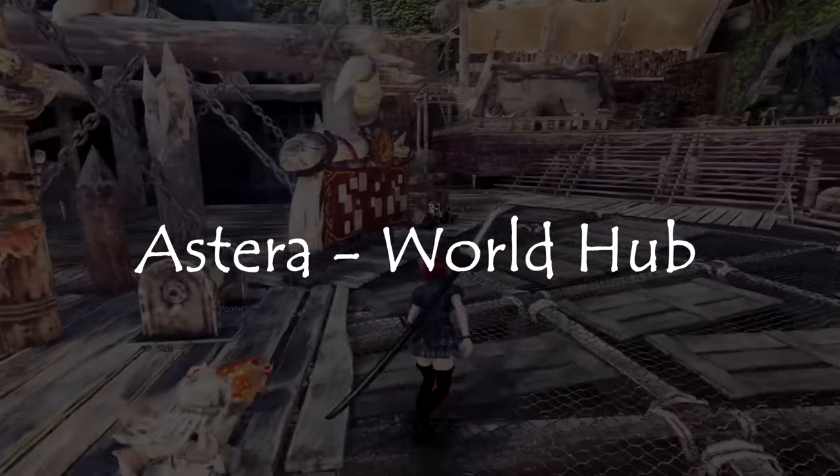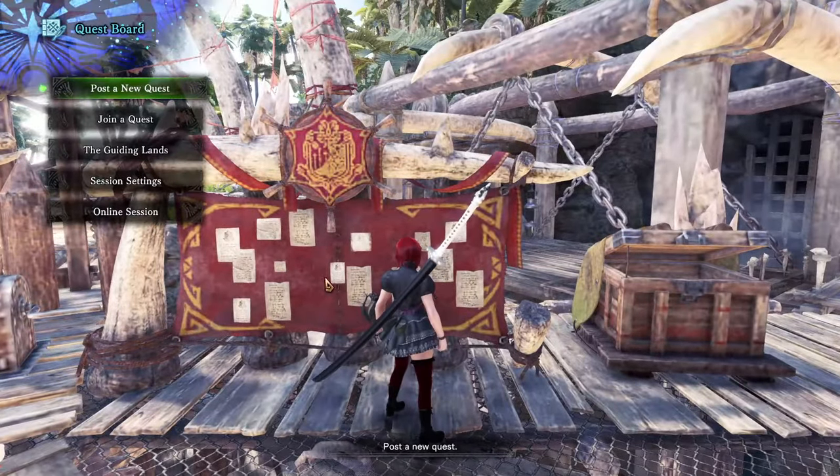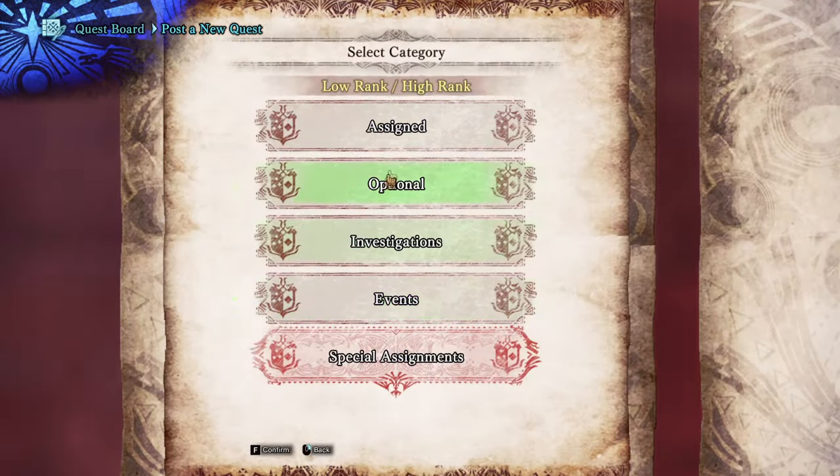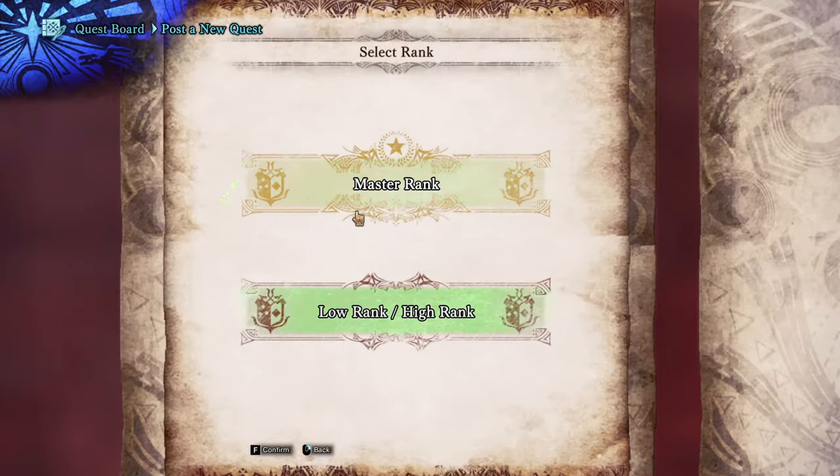Starting World will launch you into Astera in the new world, and this will be the first hub world of the game. It can be quite overwhelming at first in terms of size and NPCs, but there are only a few you will truly need to remember.